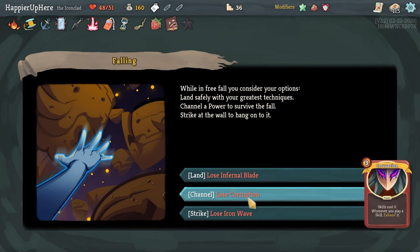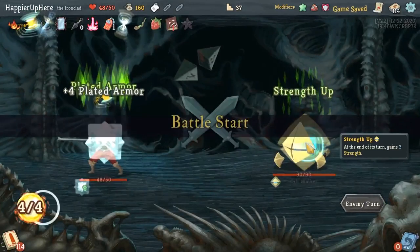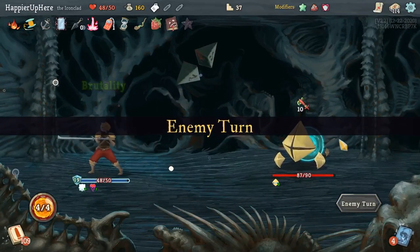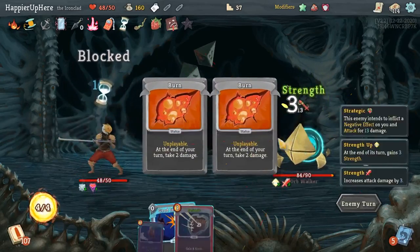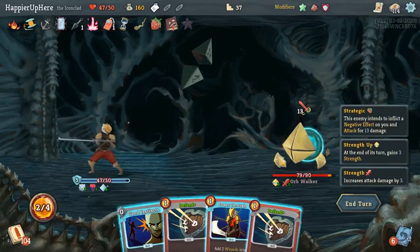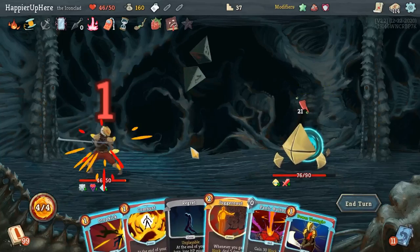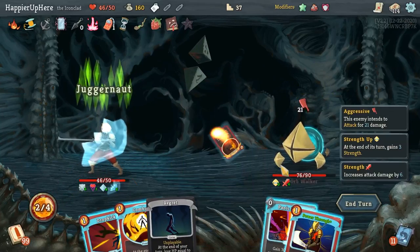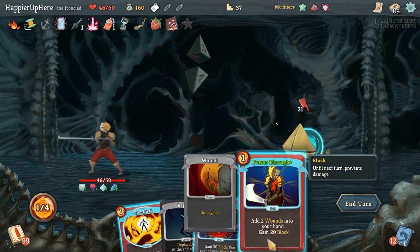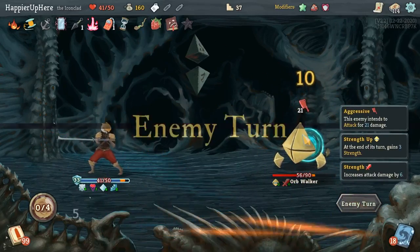I'm okay losing one of the Corruptions — six is overkill, five is plenty. I am fully defended so no need to play Power Through. 13 incoming — Metallicize, Iron Wave. I'm fully defended again. I feel like I picked up too many defensive cards, not enough offensive cards, but I have Juggernaut which is going to help always. Let's do Power Through — I don't think I can do Panic Button here.